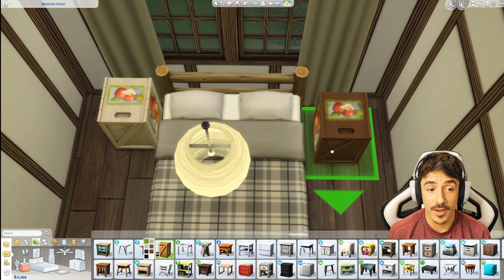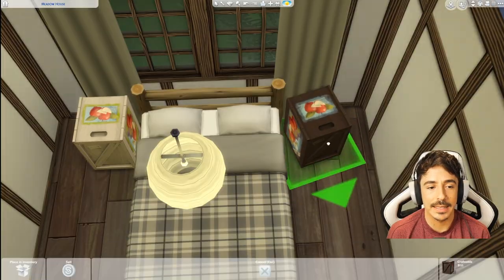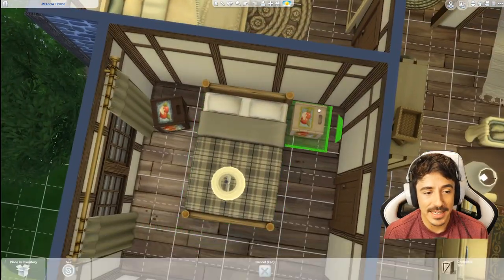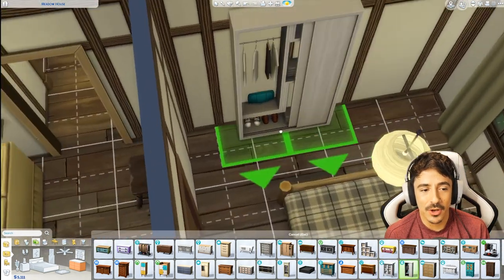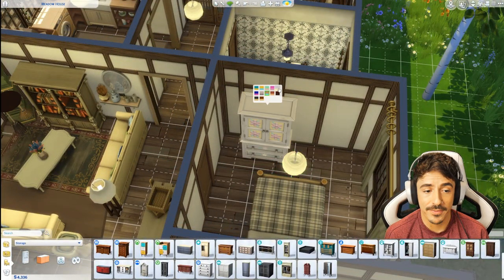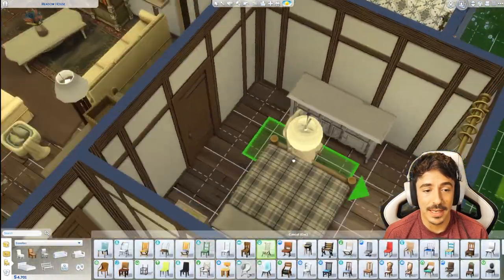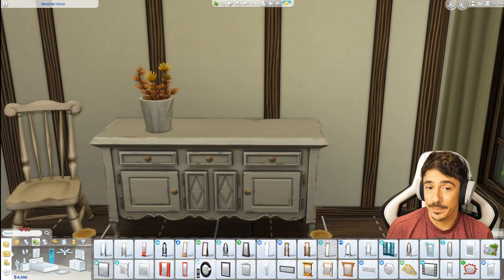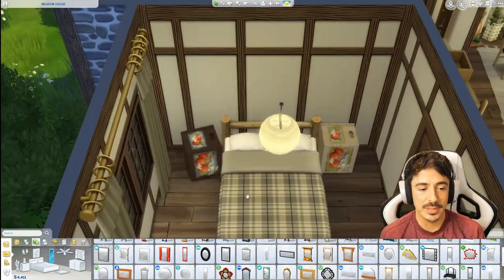Guest bedroom - I was running out of money here, I've only got five thousand simoleons left. So I wanted this guest bedroom to look like it's kind of been makeshift - using crates for the side tables, the bed from Outdoor Retreat so it looks handmade-y. Oh God, if you do like a four by four room and try to put a double bed in there, you're kind of screwed because you can't fit much else in there. But your sims can get around - I've player tested everything. I ended up going for the space-game one and I think it looks nice.